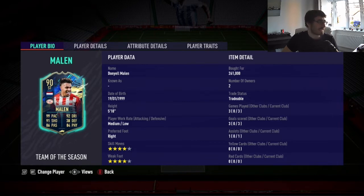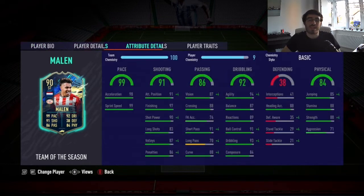Some very nice in-game stats: 99 sprint speed and 98 acceleration, 94 agility, 93 in-game dribbling, 88 strength, 97 finishing, and 91 short passing. I had the basic cams applied to him. A few player traits as well — flair, outside foot shot, and technical dribbler.